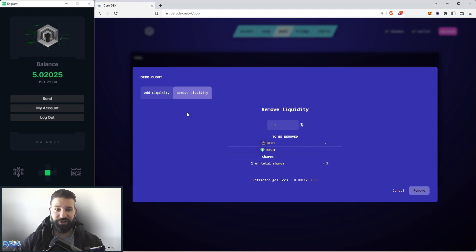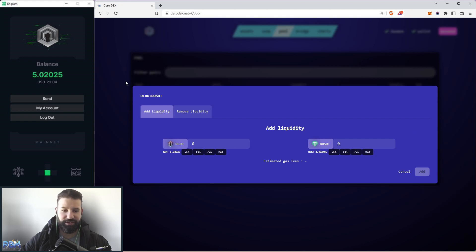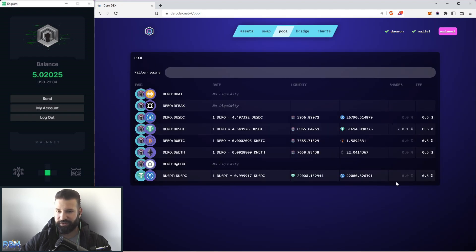If I want to remove that liquidity, all I need to do is go to the remove liquidity section. Here you can choose the percentage of liquidity to remove — if I choose 100%, it'll remove all of my liquidity. I hit remove, then confirm, and my Darrow and Darrow USDT will be sent back to my wallet from the liquidity pool. As you can see, my shares in the pool have gone up since I added liquidity, and the rest are at zero percent.